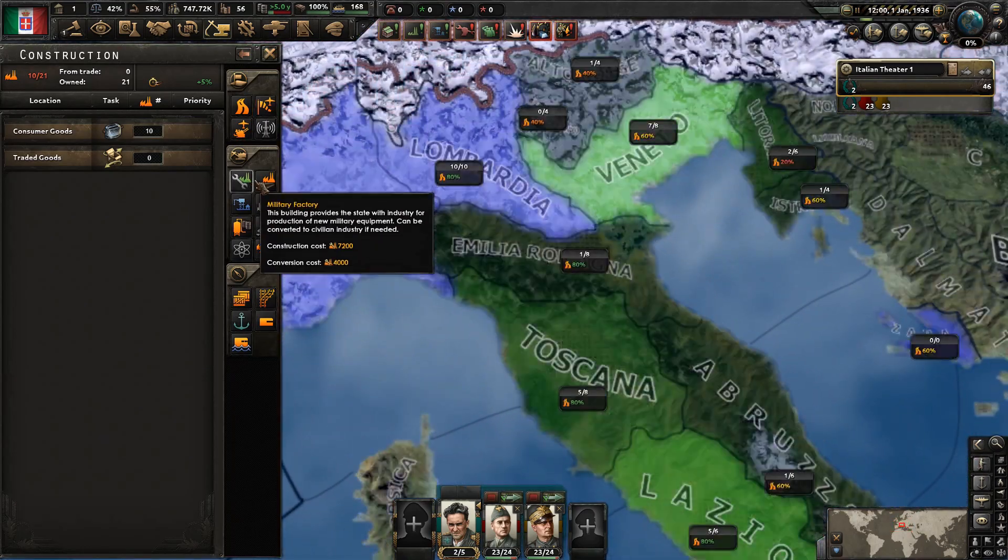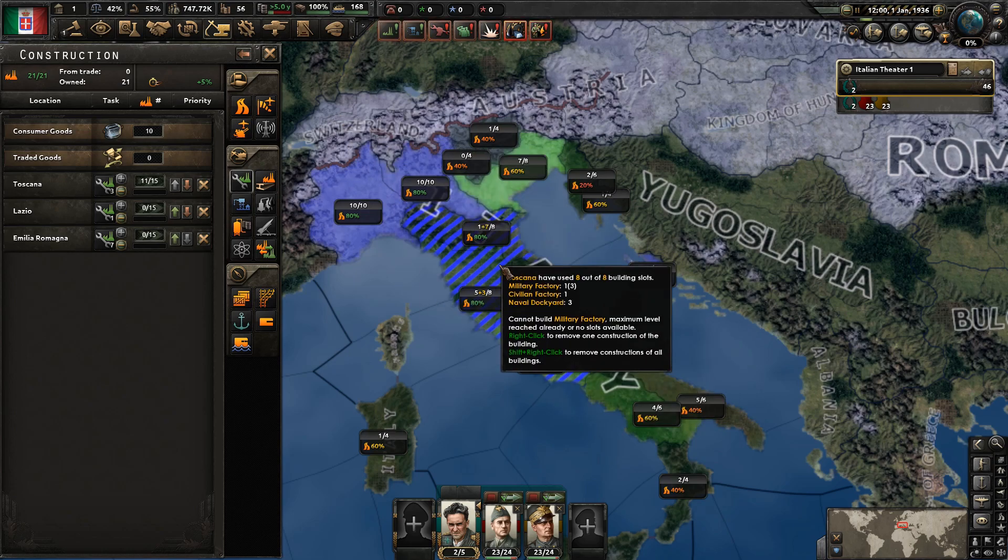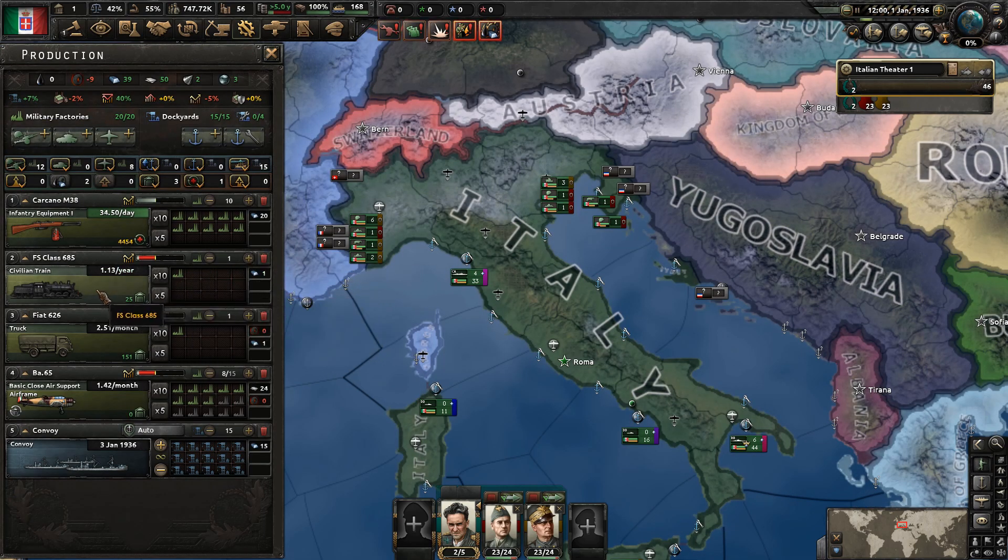For industry, we're just going to go with a really simple setup — spare military factories everywhere. So in the production tab, we'll be producing trains, trucks, airplanes, and infantry equipment. This is more than enough to achieve the goal that we are aiming for today.